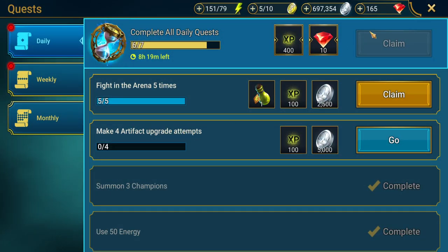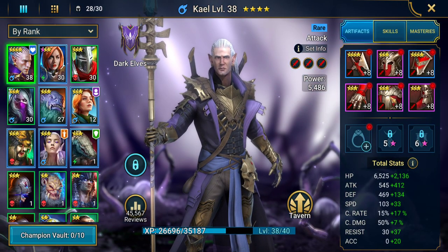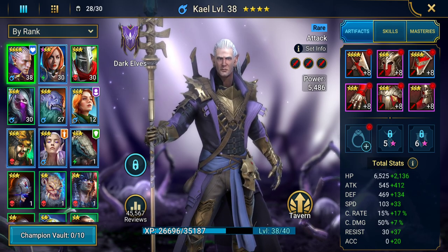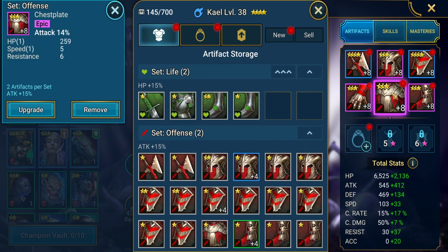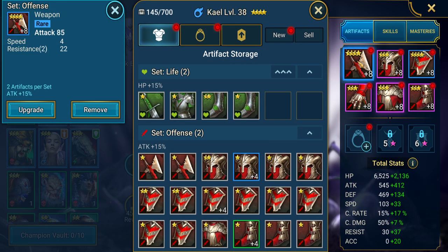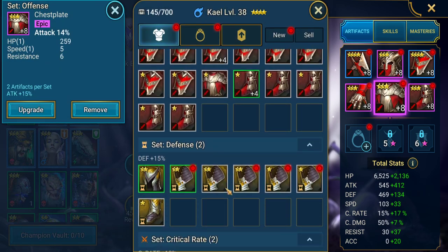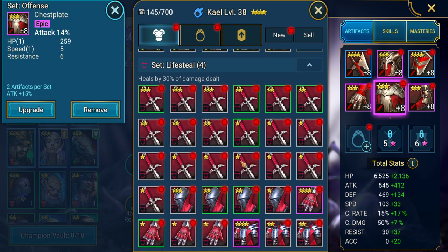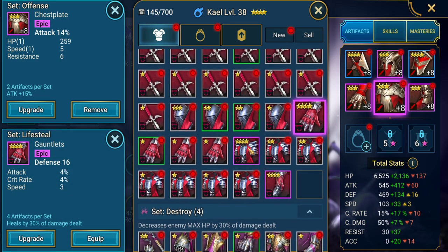The last daily task is to make four artifact upgrade attempts, which we should be doing anyway. I'm going to do this on Kale because he's the champion I want to use as my farmer. I want to try and get him up as high as possible. I'm going to use these four-star ones because my plan is to swap his gear out for Lifesteal gear. We've got some four-star pieces but they're not the specific pieces we're looking for.